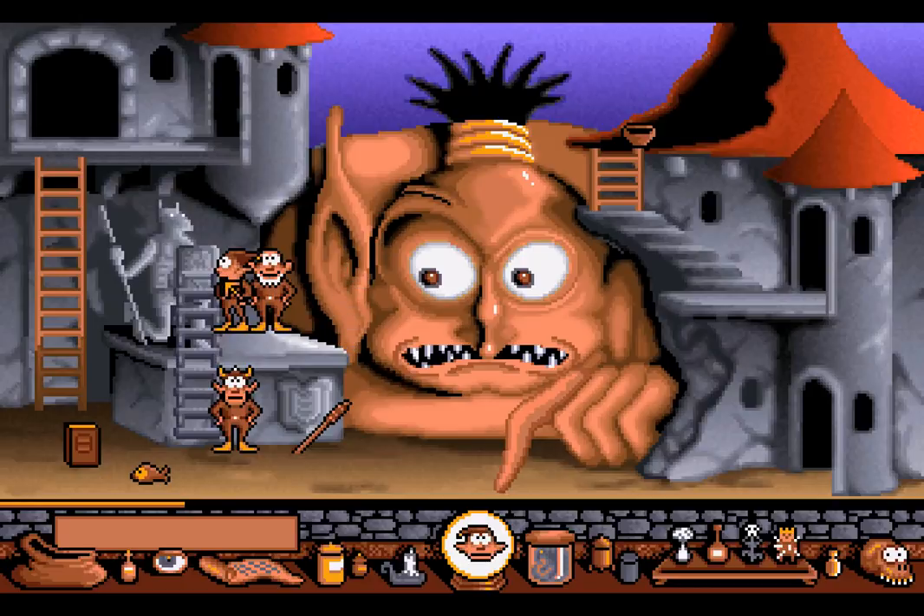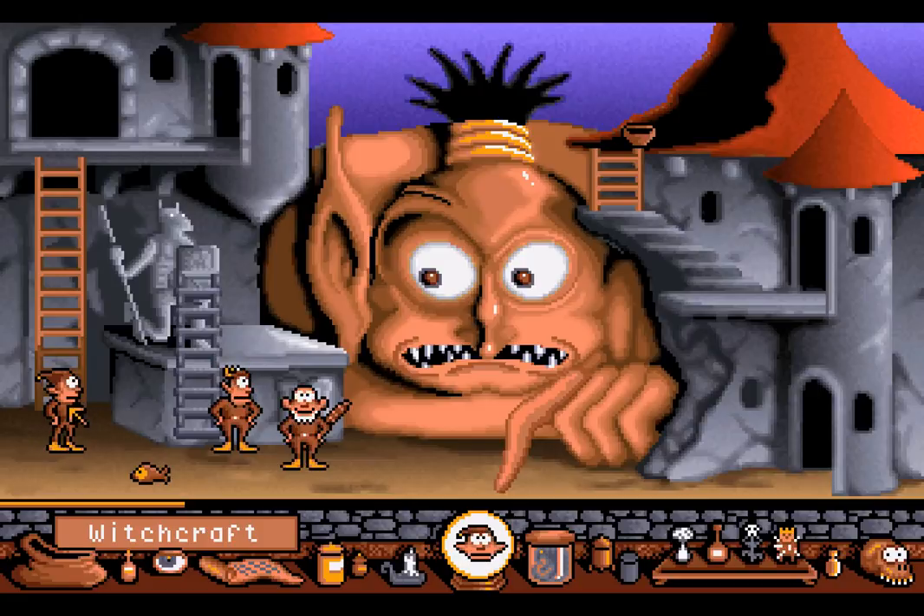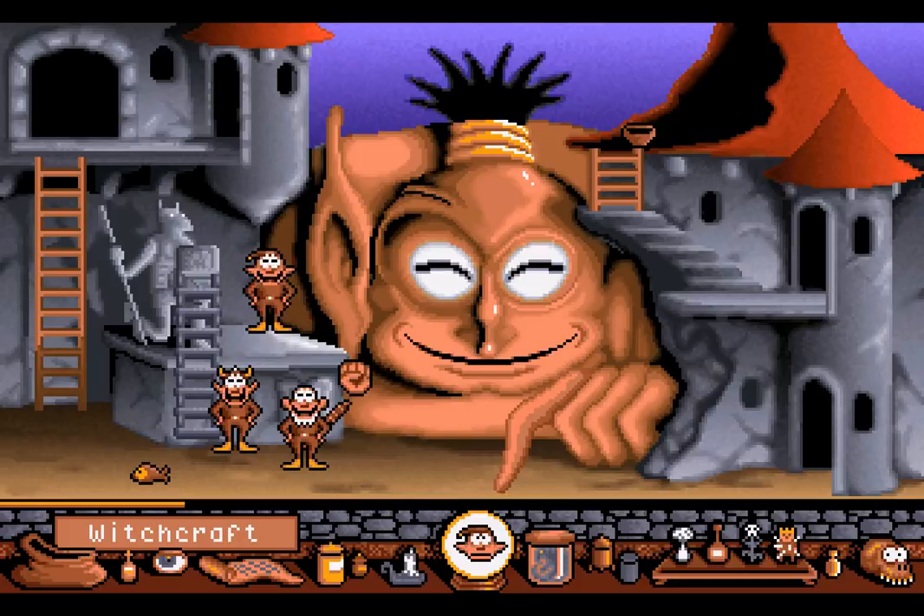The cork is gone! Now, what are we going to do — we've done that! We have an ear! Maybe we can use the Book of Witchcraft on the ear? It's a long stretch, but right now I think that's what I want to do. Let's give it a go! That has made the giant happy!